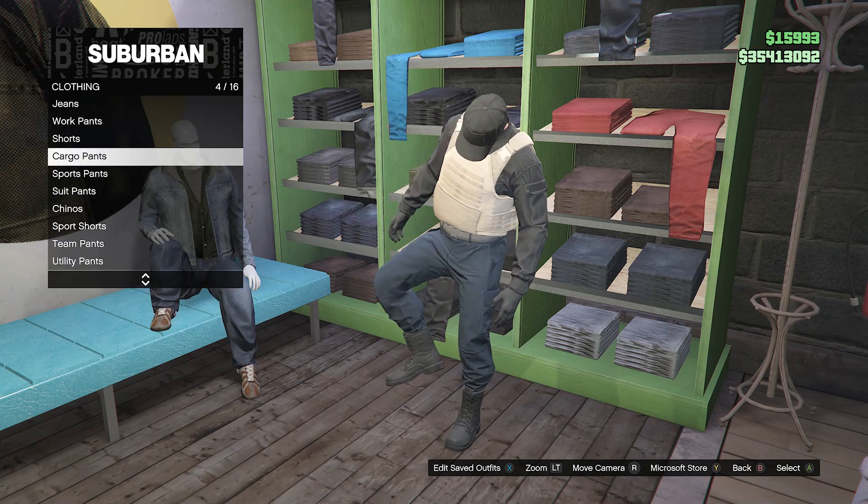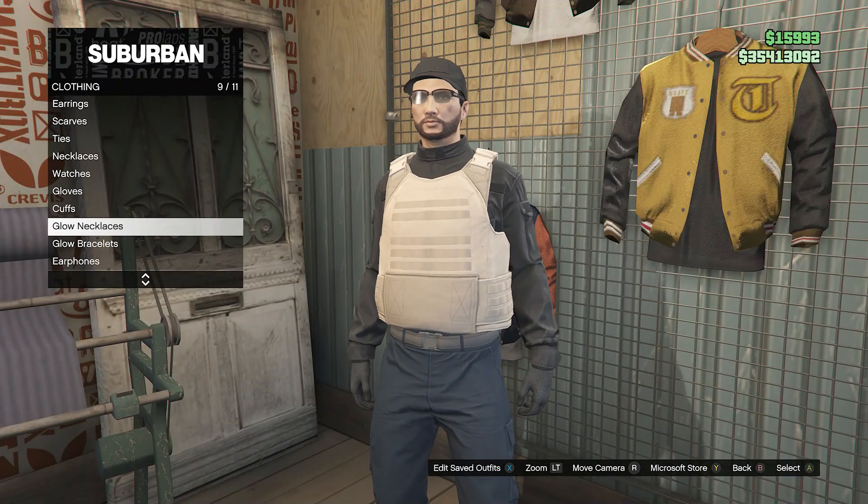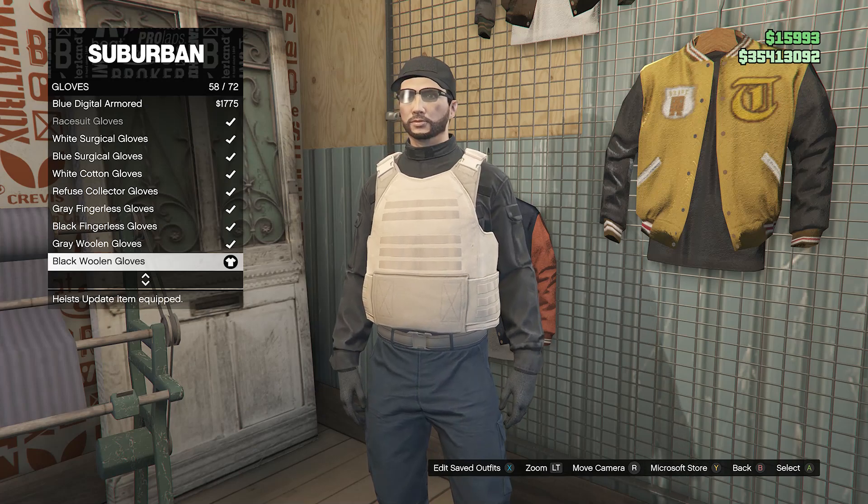Once you have these cargo pants, back out, walk over to your accessories, scroll down to gloves on slot 7, and equip the black woolen gloves on slot 58.